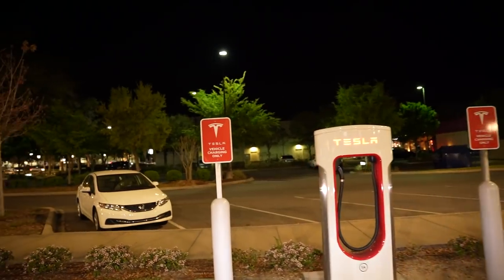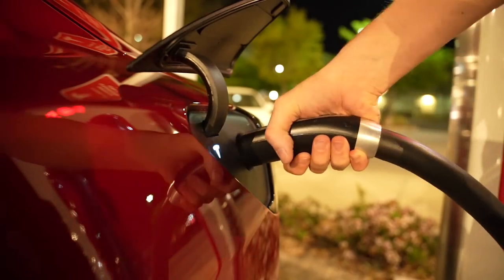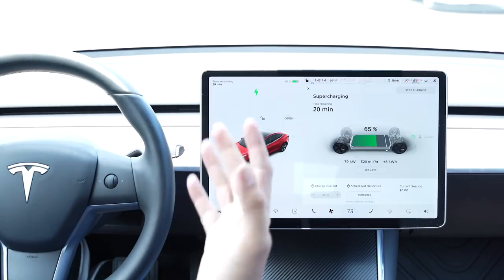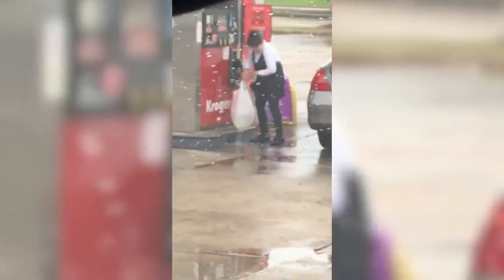One of the biggest complaints and downfalls of electric vehicles is the amount of time you need to charge it. To supercharge your Tesla can take anywhere from 25 minutes to up to an hour depending on your state of charge and your vehicle, whereas just going to the gas station only takes about five minutes. And while there are various implementations of technologies coming out by Tesla and other electric car manufacturers to speed up that time, the key question remains: what do you do during that time?